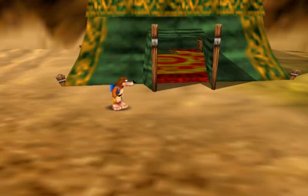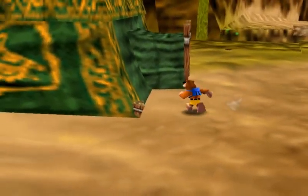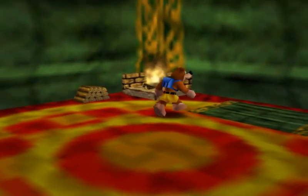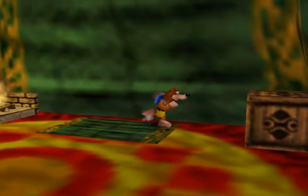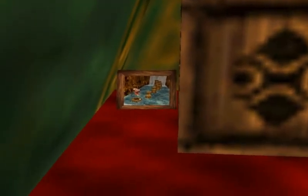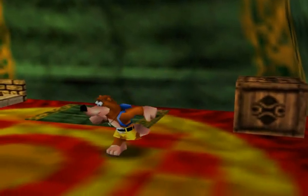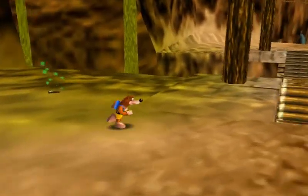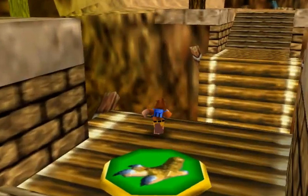Hey there, guys, and welcome to another episode of Legend of Banjo-Kazooie the Jiggies of Time. We are still in Gerudo Fortress — well, the level of Gerudo Fortress — and I did look up what to do in between episodes. As it turns out, there is something that I overlooked when we first entered this level a couple episodes ago. So what we're going to do now, based upon that hint right there, since I remembered when Tilda said something about the tent showing a hint.